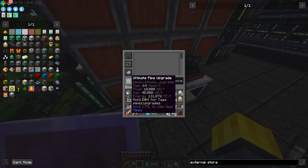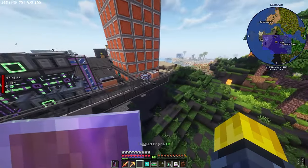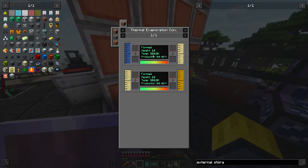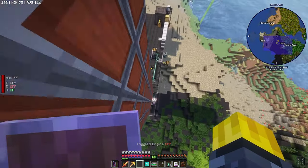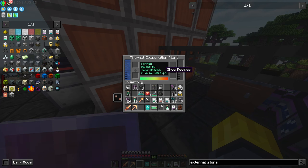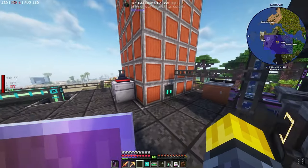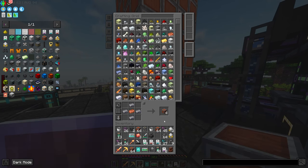We still can't produce enough brine, and we have the best pipe upgrade available — 10,000 millibuckets per tick — and we still can't keep up. So we're going to need another thermal evaporation plant. How far can we push this? We have height 18. Maybe we raise this even more and dump more power into it — but we're still only producing 1,080. We've reached the cap for height and heat.